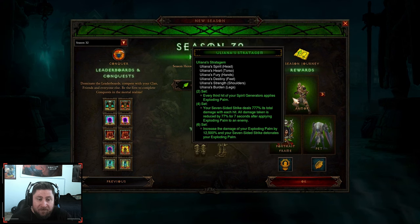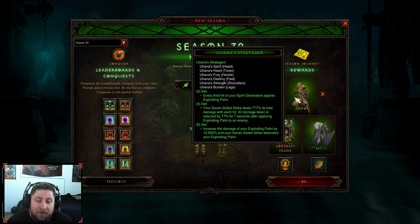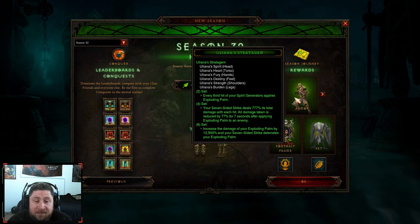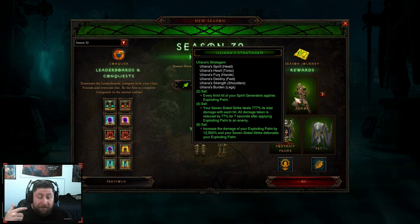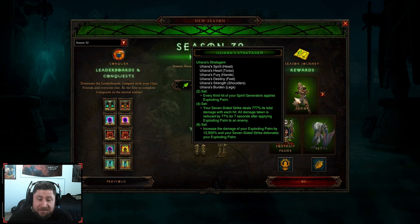Coming in last place is probably going to be Uliana's Stratagem. Obviously, this is all my opinion based on all of the changes that happened with Season 32 and the class changes. From the past to now, Uliana's just really hasn't been super good at all. It did get some serious buffs, but because of the other classes that are in this season, this one is just going to rank a little bit lower.